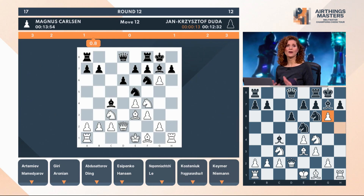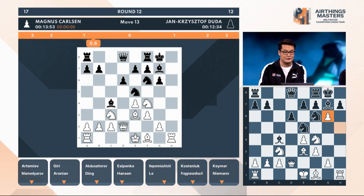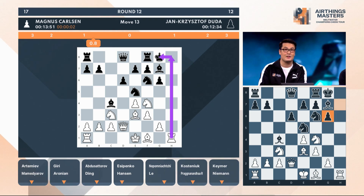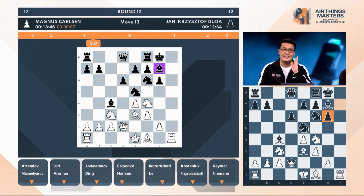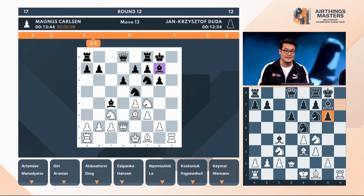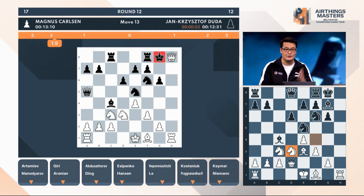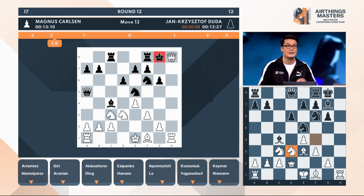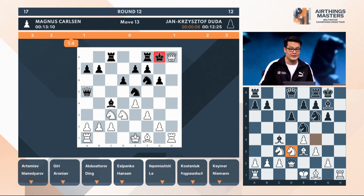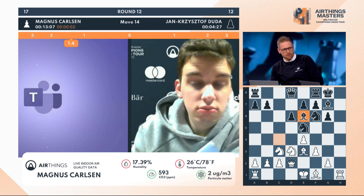All you need to do is really eliminate this defender and then there are going to be checkmating ideas all over the place. We could see a checkmate in under 20 moves unless Duda comes up with some genius defense. I think we're going to see Magnus just crush this game. And we meet in half an hour and then we decide — or take the meeting outside in the park. Even better.